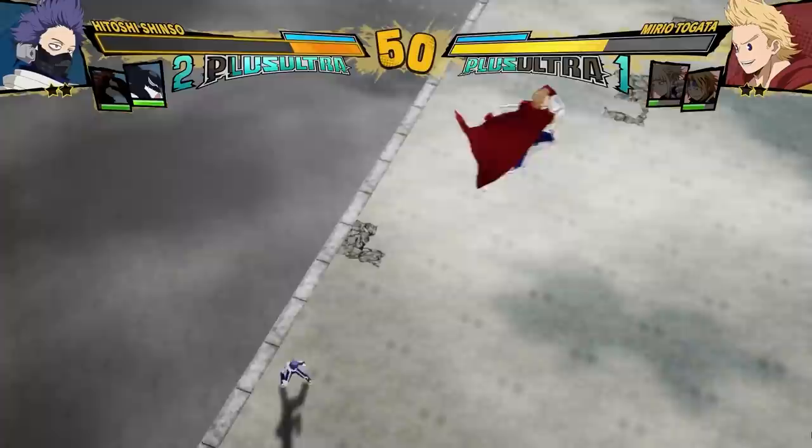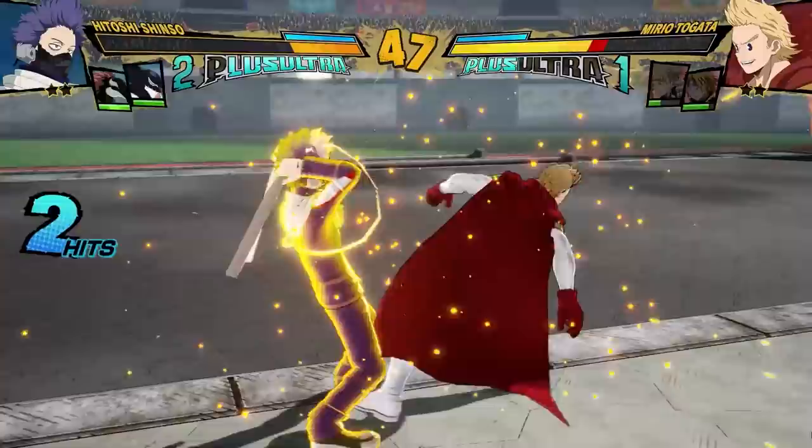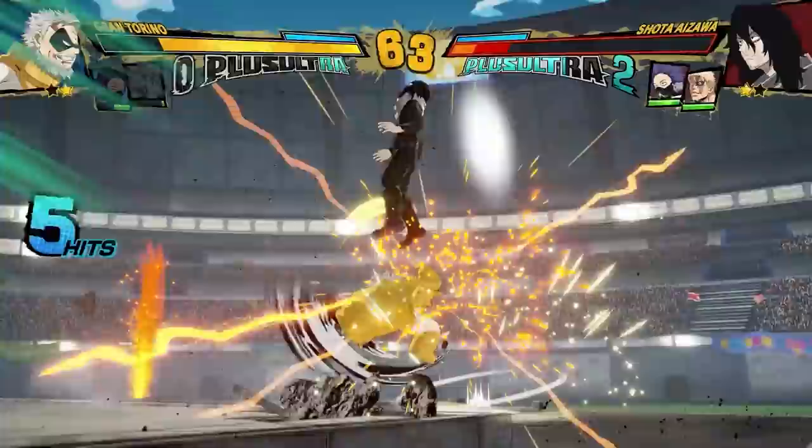Once you break the stun they can do it, but while they are stunned they can't — which means you can just throw a plus ultra one if you want to guarantee the damage. His neutral is also pretty good. He can run away or chase you down using the Spider-Man cloth, and he can shut down approaches pretty easily with the Aizawa kick. Shinso has the damage, the scary pressure, and decent neutral too.